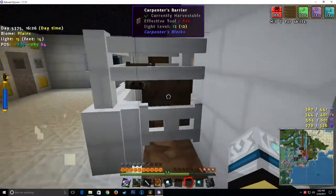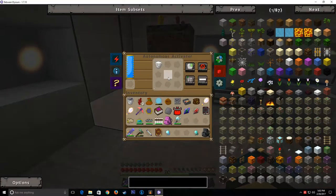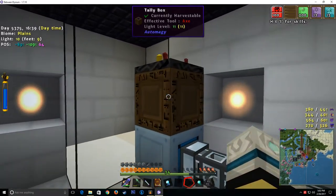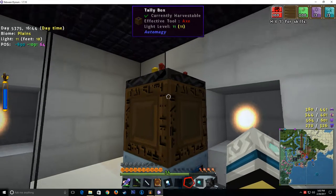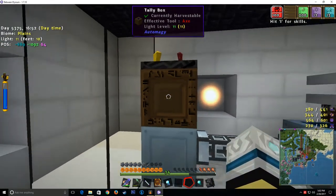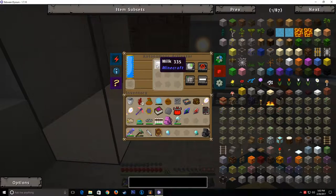Our cow is in here, and the bucket is in here. Now, what are these two things? These two things are actually from Automagy. This is a tally box, and this is a remote comparator. What the tally box does is it reads the contents of an inventory. Right now, the tally box is reading the contents of the autonomous activator, and it sees that there's a milk bucket in there.